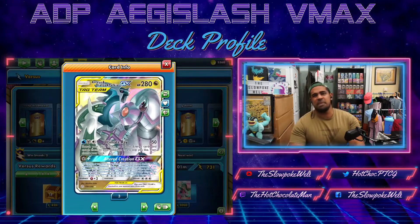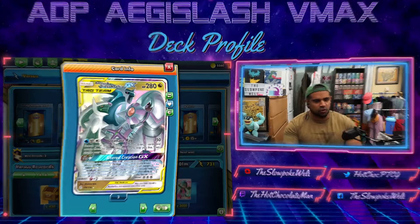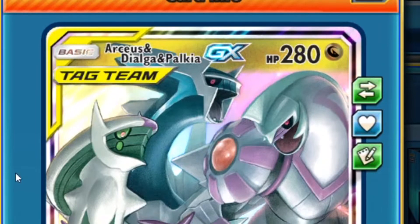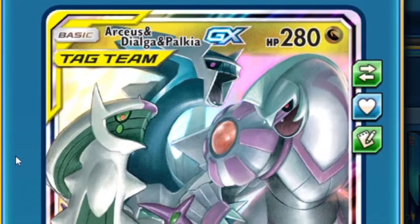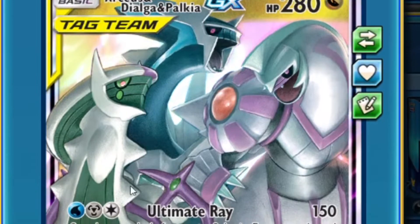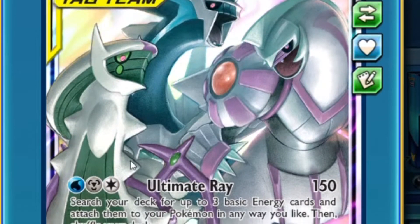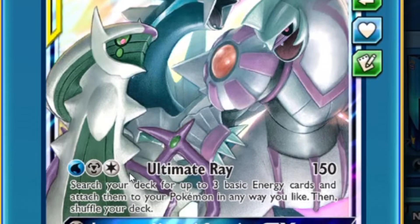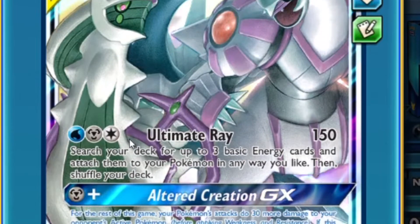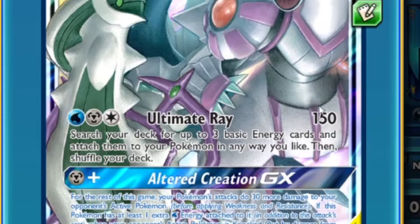We all know what ADP does by now, I'll try and keep these intros as short as possible. Basic Pokemon, 280 HP. Ultimate Ray — we actually try and use a little bit more in this list, you'll see why. For one Water, one Metal, one Colorless, you do 150 damage and search your deck for three basic energy cards, attaching them to your Pokemon any way you like. We do play a couple of Zacians in here still.